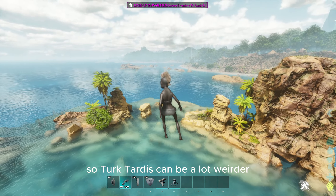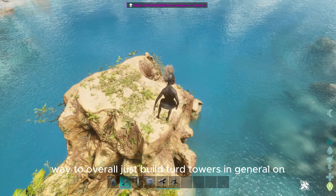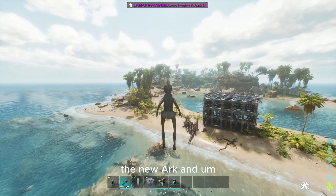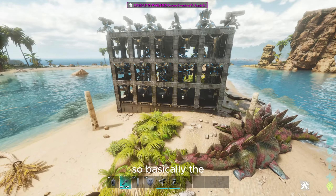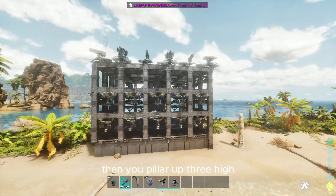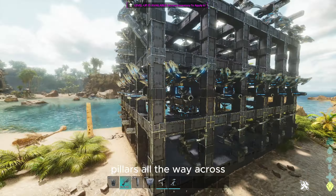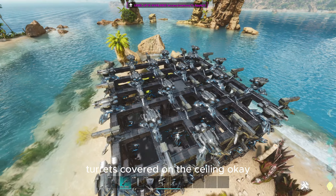There's no hatch rooms anymore, so turret towers can be a lot weirder. But I think I found the best way to build turret towers in general on the new Ark. It's a 5x5 — you place 5 foundations at the bottom, then you pillar up 3 high, and then you have pillars snapped all the way across. Then you have turrets covered in the ceiling.